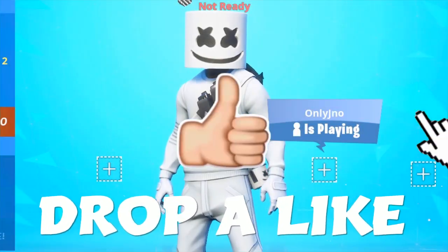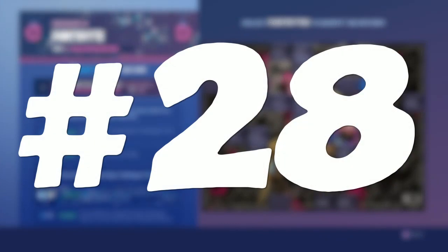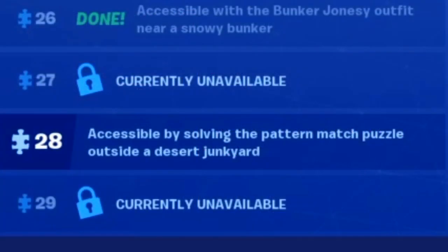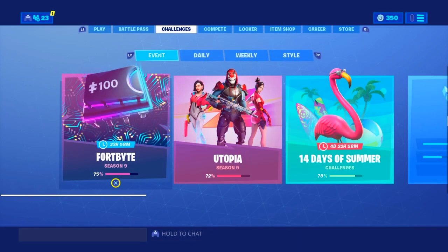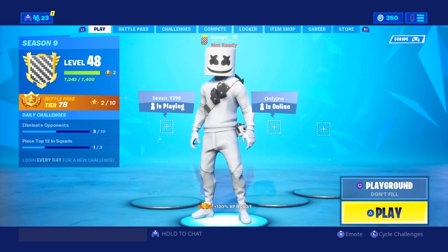We're updating a guide on the location of Fortbyte number 28, which is out right now. As you can see, if you go to your Fortbytes, number 28 is accessible by solving the pattern match puzzle outside the desert junkyard. I'll be showing you the location and telling you how to solve that puzzle so you can get Fortbyte number 28.